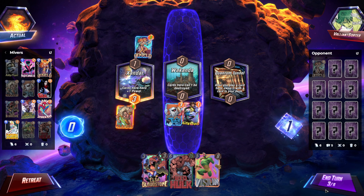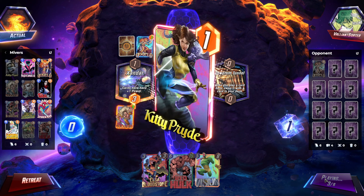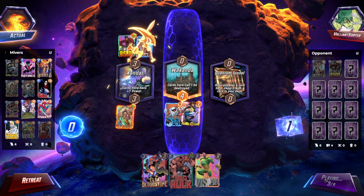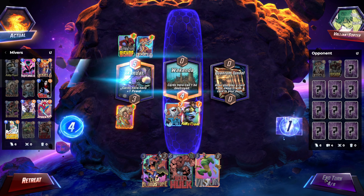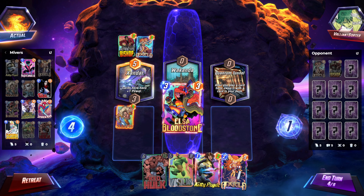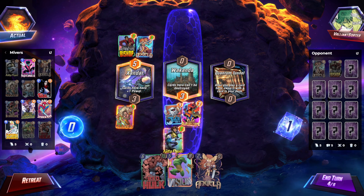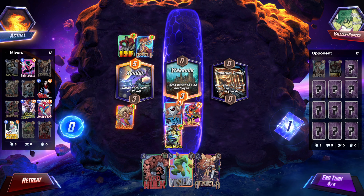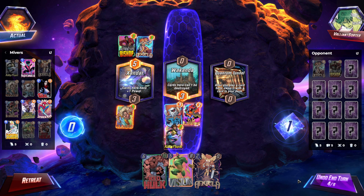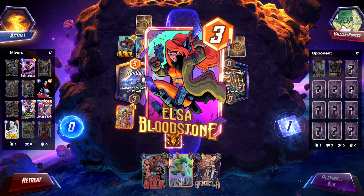We don't need to play Elsa until next turn. We need Hope so that way we can play Kitty Pryde and Red Hulk on the final turn. This deck is a very popular deck right now. It's a very similar one with Elsa, Angela, Hope Summers, and then a bunch of mover cards, and then Red Hulk.